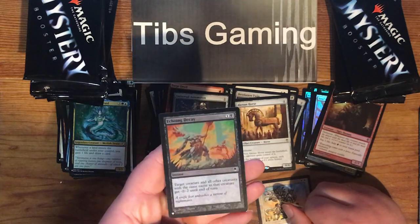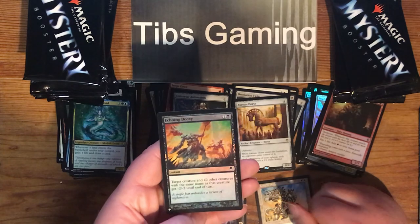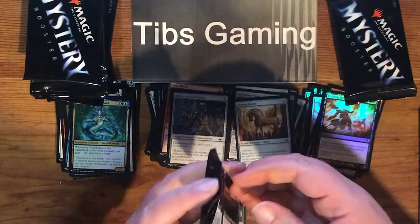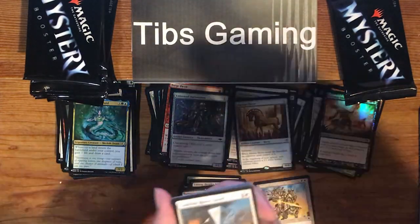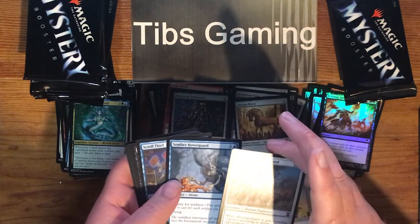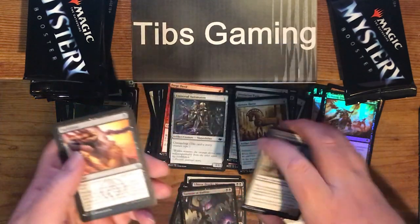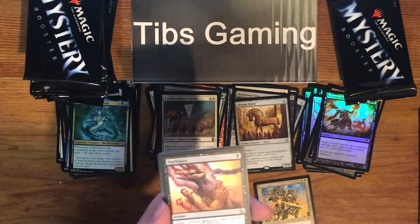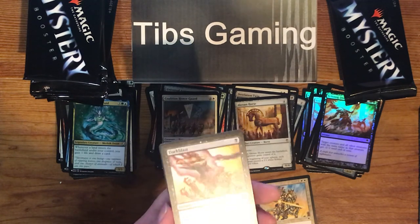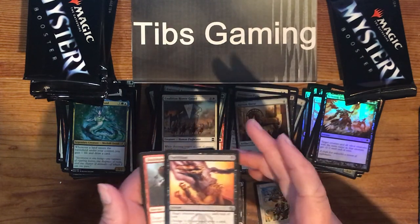Echoing Decay — one generic and a black for an instant. Target creature and all creatures with the same name as that creature get minus two, minus two until end of turn. Take out a token army. Coalition Honor Guard. Mardu Horde Chief. Somber Hover Guard. Scroll Thief. Walking Corpse. Dark Blast — one black, target creature gets minus one, minus one until end of turn. Instant has Dredge three. Symbol threw me off but it's from one of the guild kits.